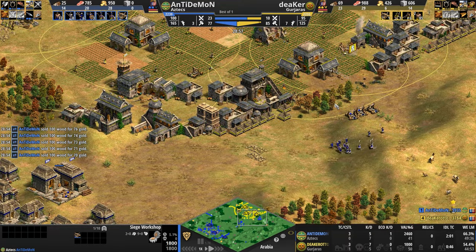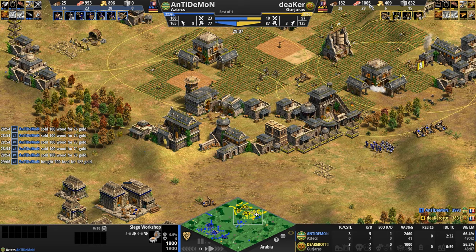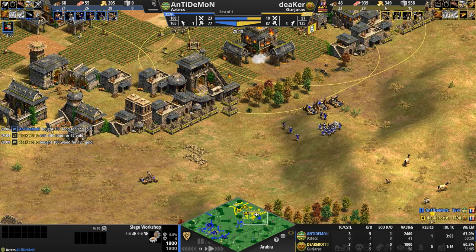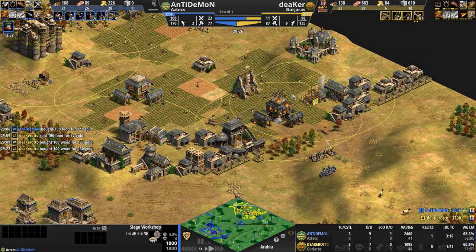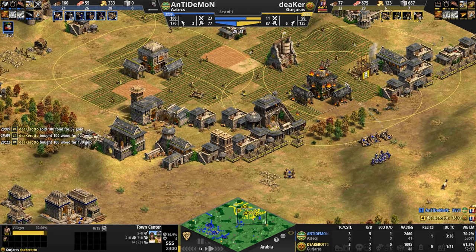He doesn't want to spend a single ounce of gold. Although, take a look at his resources — he's at a thousand food, almost 500 gold. I wonder if that means we're going to see a relatively fast Imperial out of him. He's got the castle and the structures: the siege workshop, the university. And now this town center is going to die.